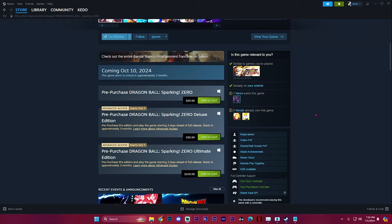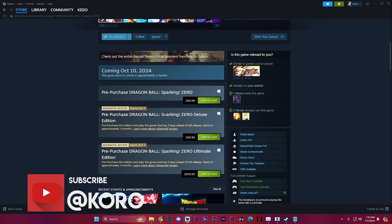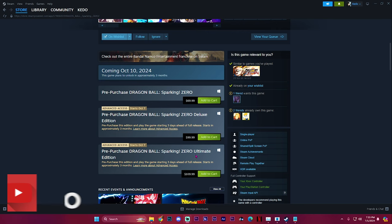What is good everyone, it's your boy Karo back with another video. Today I want to talk about Dragon Ball Sparking Zero's pre-order bonuses and just kind of break that down for those that are not aware. So first things first, we have the regular pre-order, the Zero Deluxe Edition, and then the Ultimate Edition as well — $70, $100, and $110 for the Ultimate Edition. So what exactly comes with all three of these variations? Well let me show you.